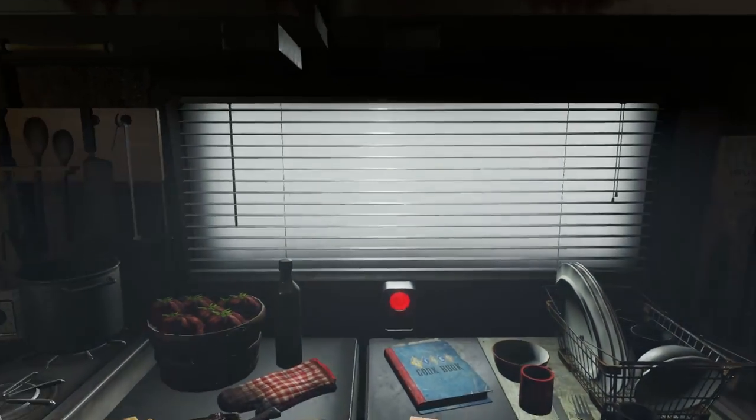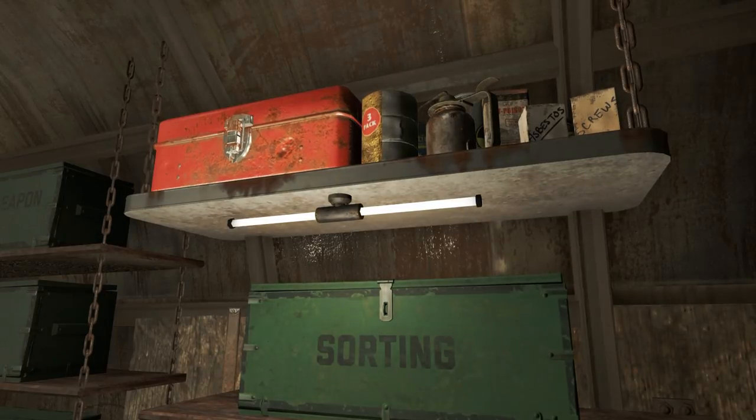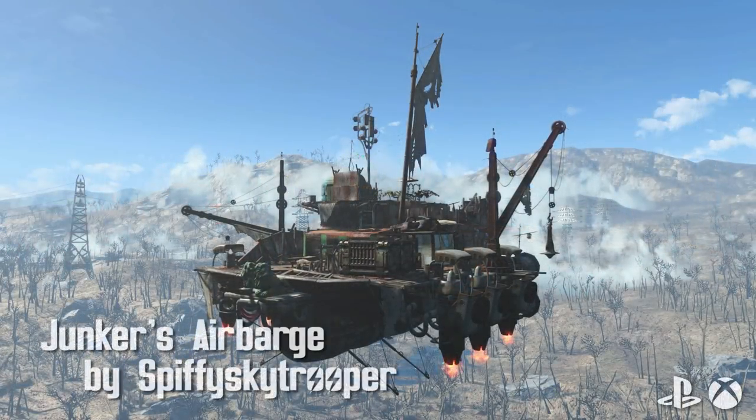Inside is every workbench you can imagine. You also get adjustable lights and blinds — everything is compact and neat and the lighting looks really great. I don't have an ENB so it'll probably look even better if you do. There's also a personal terminal with information about the trailer, stockpiling inventory, exterior lighting control, and a safe control as well.